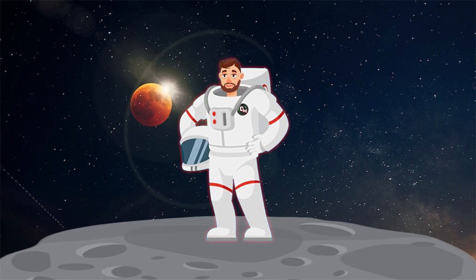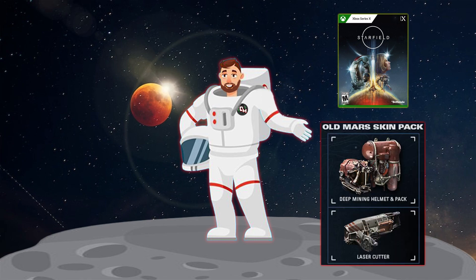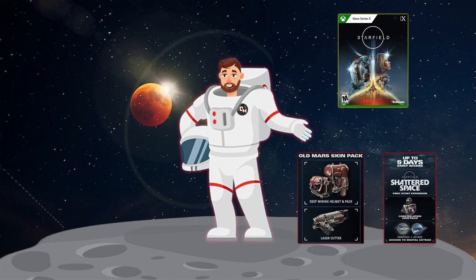Next, how much does this edition give you — is there enough to justify its very high price? First, you'll get the base game of Starfield in a physical copy. You'll also get everything included in the Premium Edition: the Old Mars Skin Pack — which includes skins for the laser cutter, a deep mining helmet, and a deep mining pack — the Shattered Space story expansion DLC, and five days of early access.